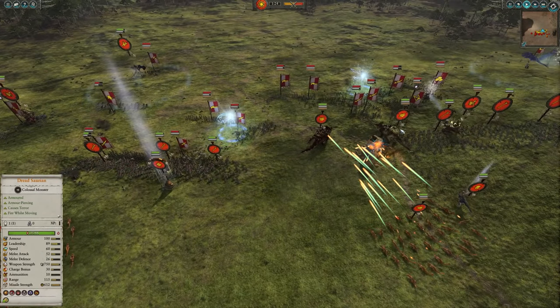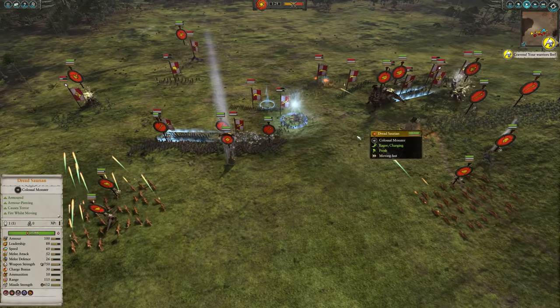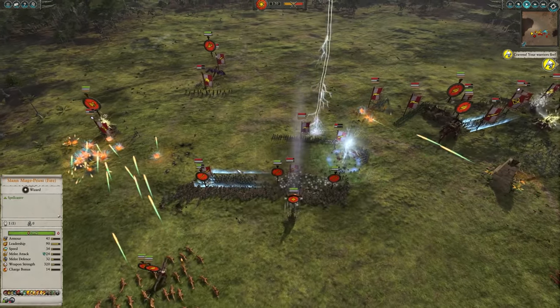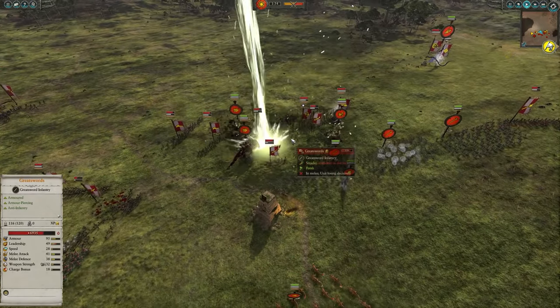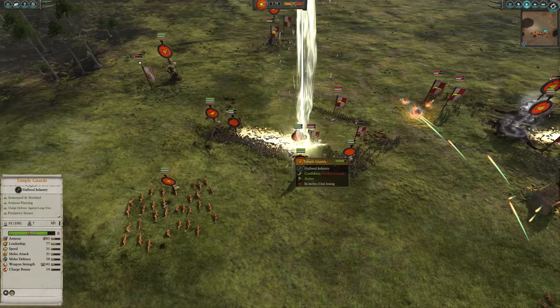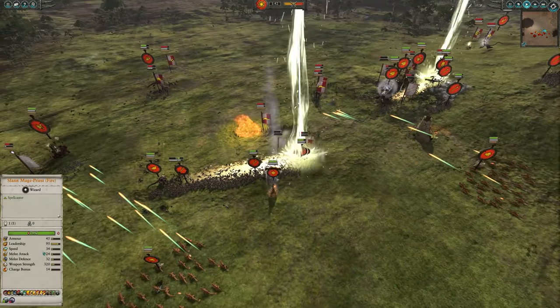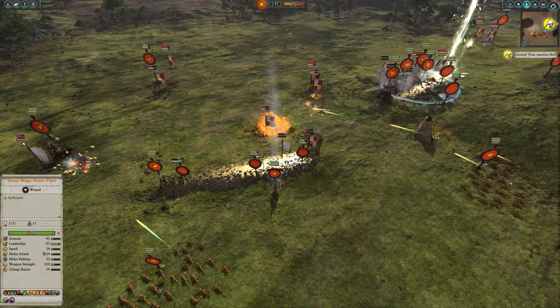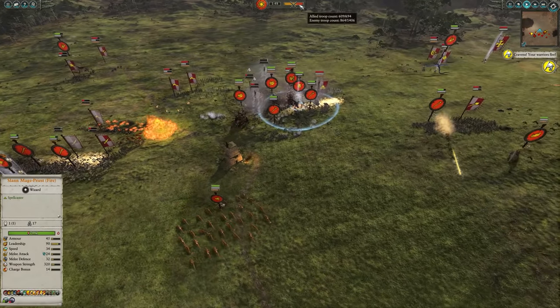I believe there should also be some Engine of the Gods action. There's a little bit of friendly fire on the old Dreadsaurian there, but thankfully those guys have a ridiculous amount of health. There's one Engine of the Gods coming in now — one there and then another one here into this massive clump of enemies. And I believe there might also be a Burning Head from my Slan Mage. The thing with this army is there are so many abilities to make use of that it can be a little bit overwhelming, but if you can make use of all of them, look at how much of the enemy's forces have just been wiped out in one go.